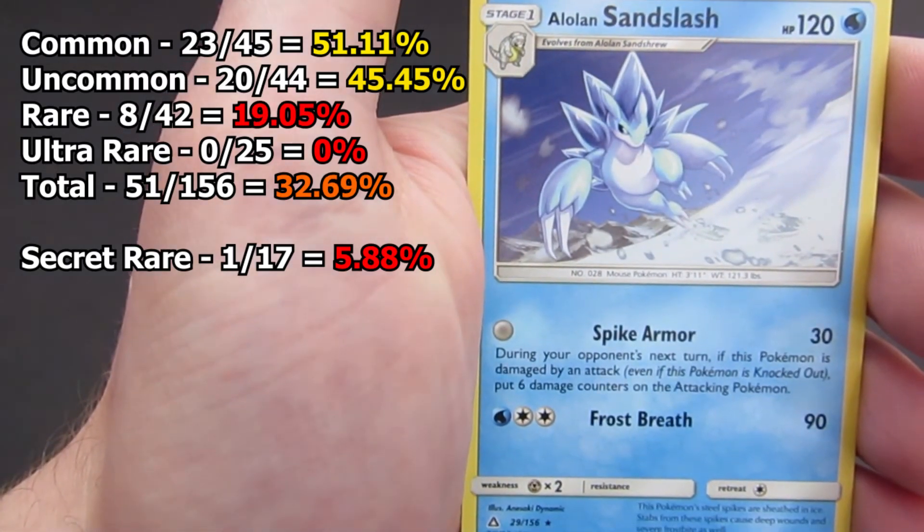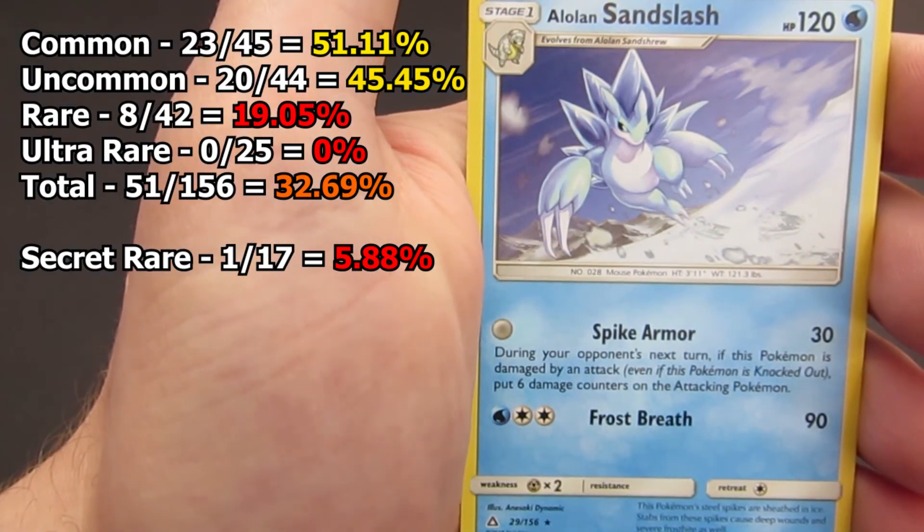And a Rare is Sandslash, so not a bad card as well — his Spike Armor can do some extra damage there.